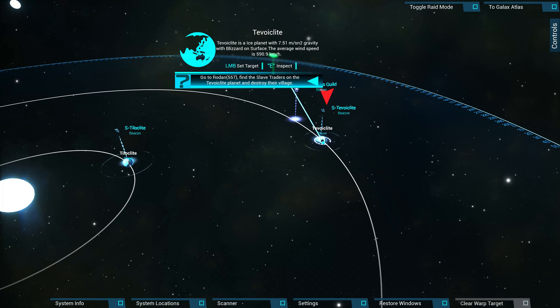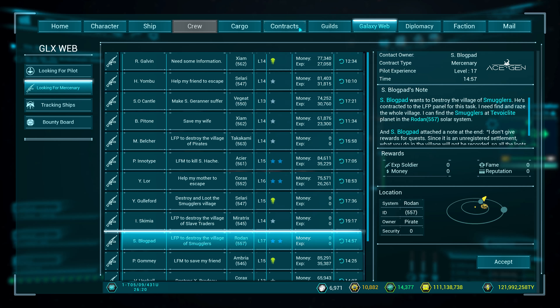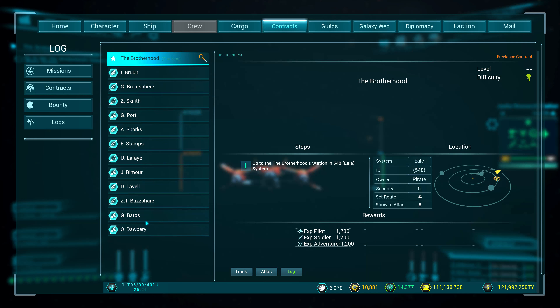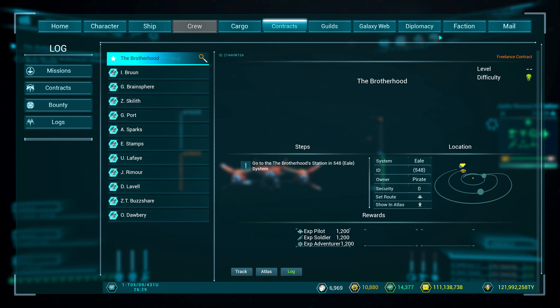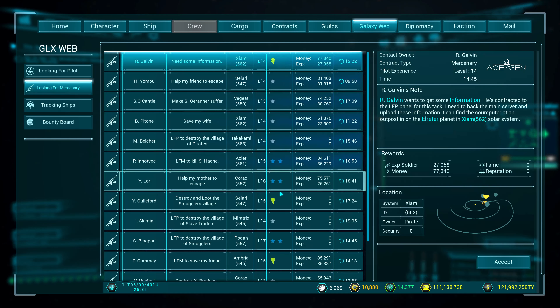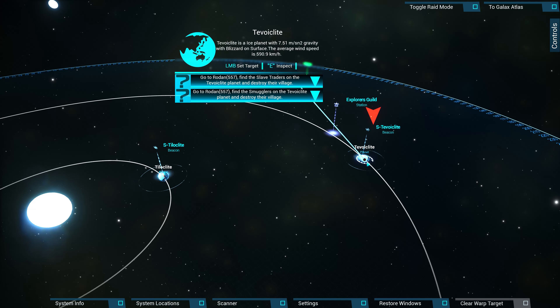When I find a specific mission in that sector, I just replace the old mission. That way I can do every 11 missions in the same system, on the same planet. This can save a lot of time. Enjoy!